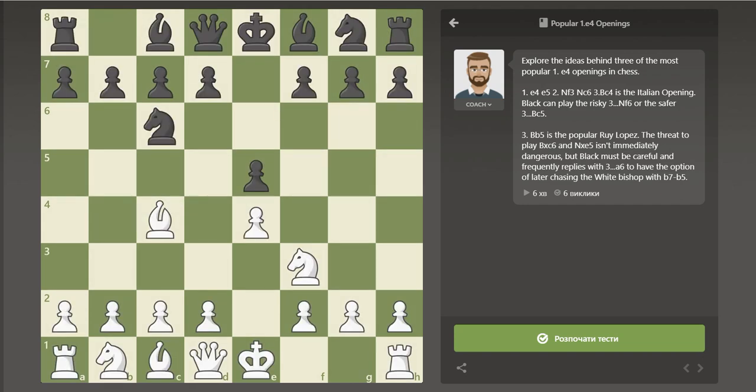For this reason, we recommend playing the more straightforward Bc5. Black develops the bishop to an active diagonal, pointing at the weak f2 square. Notice that White cannot play Ng5 because Black's queen protects that square. So if White plays d3, Black develops the knight with Nf6, and White should continue by castling and focusing on completing development.